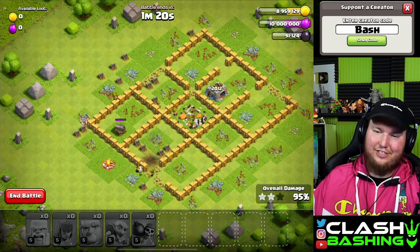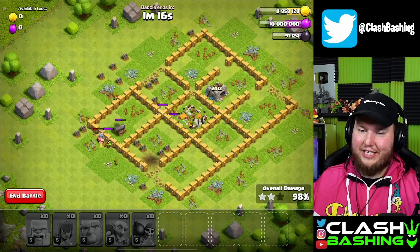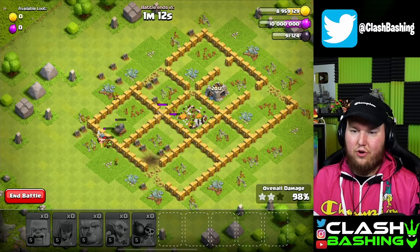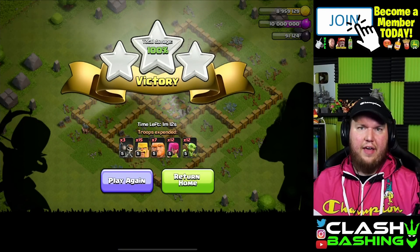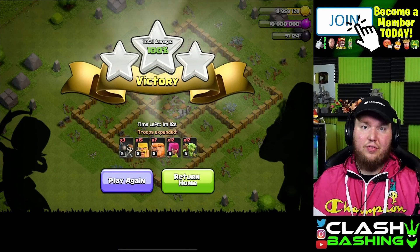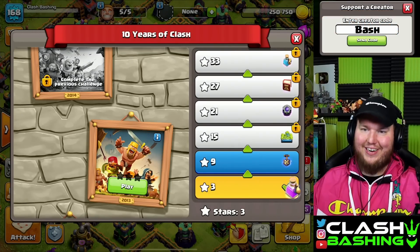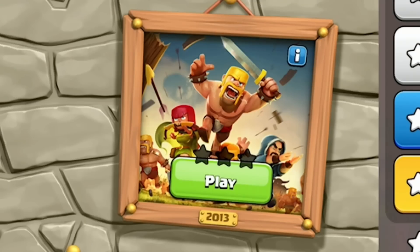This is a pretty easy challenge to start us off for day one of our 10-year Clash anniversary celebration. These levels get progressively harder and go through the different Town Hall levels, but this one you can pretty much do with the basics and get through with a three-star. Once you get that three-star, you can claim your first prize — the Resource Potion. Subscribe and have those notifications on; tomorrow we're taking on the 2013 level!